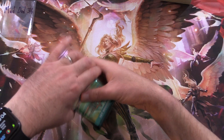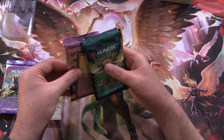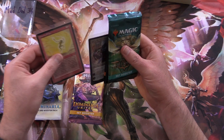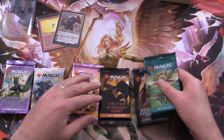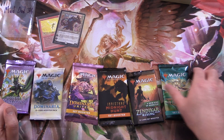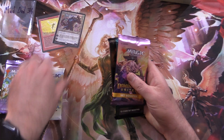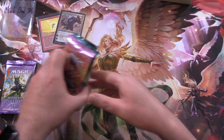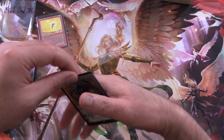Lots of good stuff this month. We have Modern Horizons 2, Dominaria the OG, Dominaria United - a couple of cards for you, very cool. Midnight Hunt, Zendikar Rising, and Streets of New Capenna. So we'll make a bit of a sandwich like this with the Dominaria, and let's take a look at your awesome pull here.